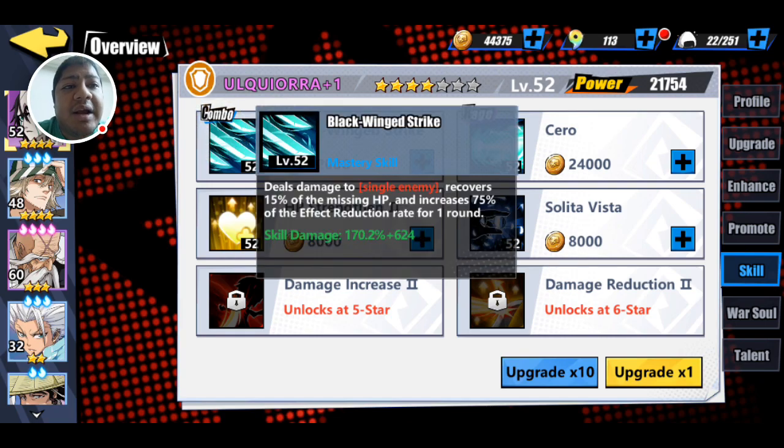He has Black Winged Strike, which deals damage to a single enemy. He also recovers health whenever he attacks, and increases the effect reduction rate. So if somebody on the enemy team casts an effect, like Matsumoto with her silence, he will reduce that by 75%.